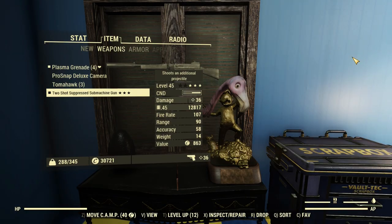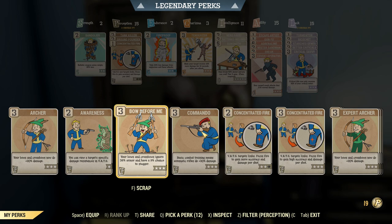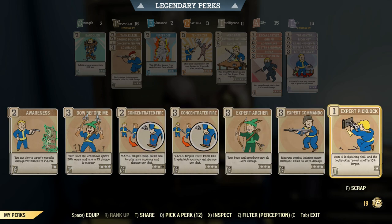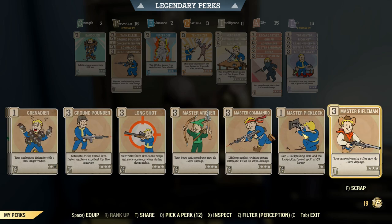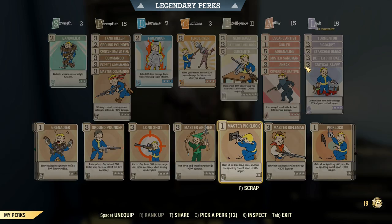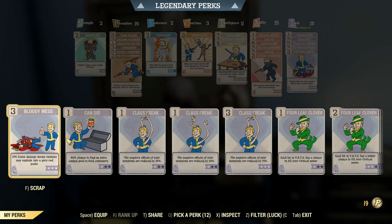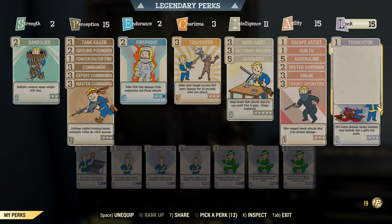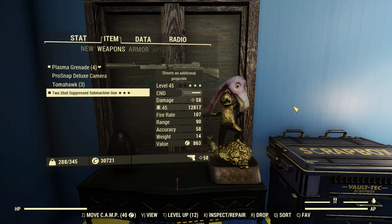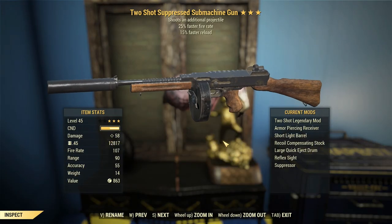Accuracy and weight are kind of not great either, but they're kind of secondary. Most of the time you'll be aiming to get up close even in VATS, so the accuracy penalty is not really that much of a thing unless you want to use concentrated fire. But there's no point using that at very far ranges because the damage will get soaked up — and it will get soaked up a lot because we've got to spread this damage between two projectiles.